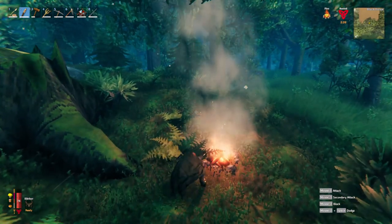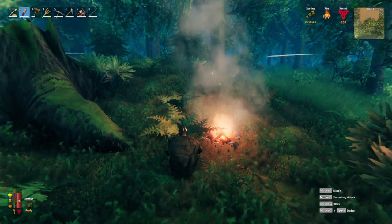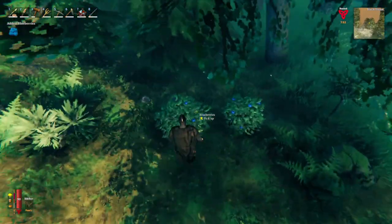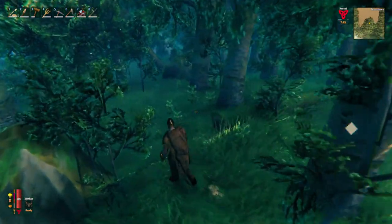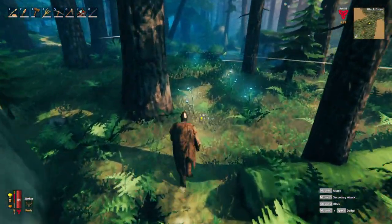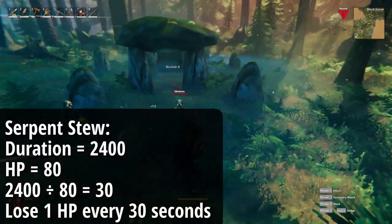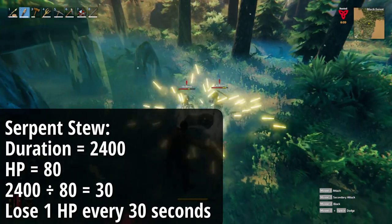The last important thing to cover before we talk about the foods is the food degradation rate. When you eat a piece of food in Valheim, you almost immediately start getting a reduction in your max hit points from that food. Valheim's health degradation works from the moment you eat the food, which means time spent regenerating up to max health is eating into your overall hit points. It's very important to eat food while standing next to a fire with the resting buff so you waste less of the food's duration. The degradation rate is simple: take the duration the food lasts and divide it by the hit points it gives you. For example, serpent stew lasts 2,400 seconds and gives 80 hit points, meaning you lose one hit point every 30 seconds.